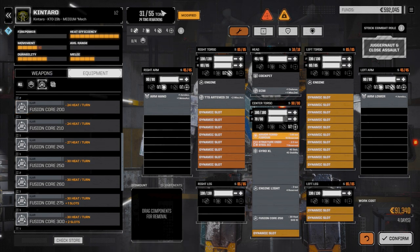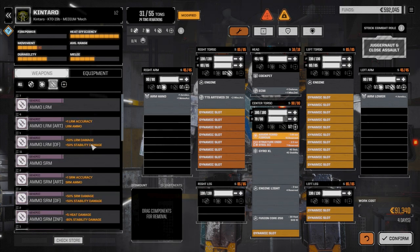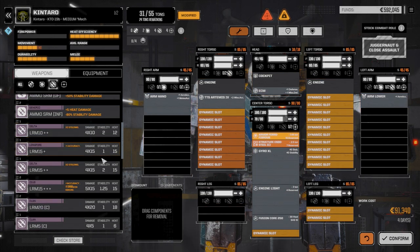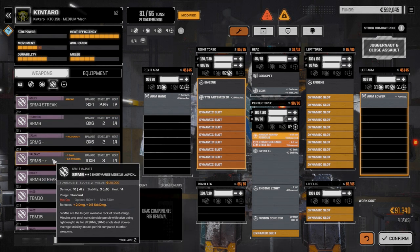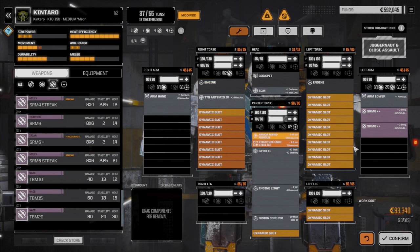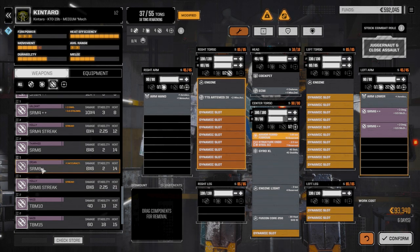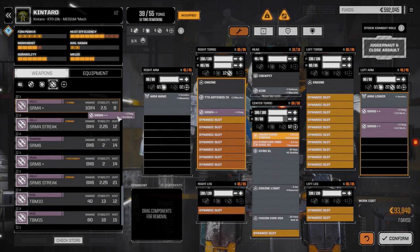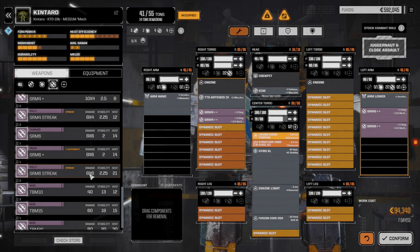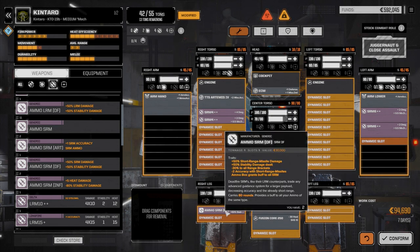Looking pretty good here. Space is going to be the big deal with this one, not weight. This guy really is going to be a close-in mech. I want to get back to the SRM sixes — put two of them in the arm, and then another SRM6 or SRM4 with extra damage. We want to go with the extra damage on this, then we need two tons of ammo. I'm going to be putting dead fire ammo on this one.